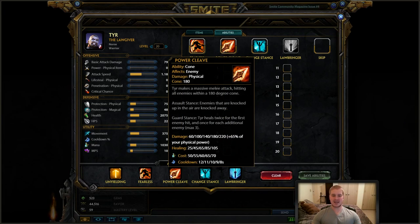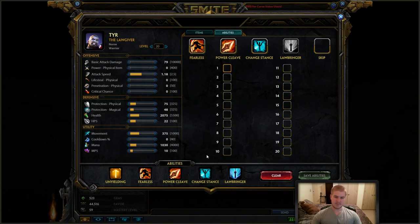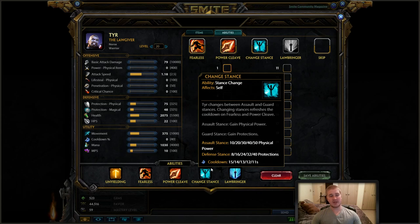Power Cleave is the skill you get at level two and max second. In assault stance, if you use it at the end of your Fearless you'll knock them up again, getting a couple extra auto attacks in. In guard stance — your defensive stance — you heal, and you can heal for a lot: twice for one target and normal for each additional target up to three, so you get a lot of healing from this skill.